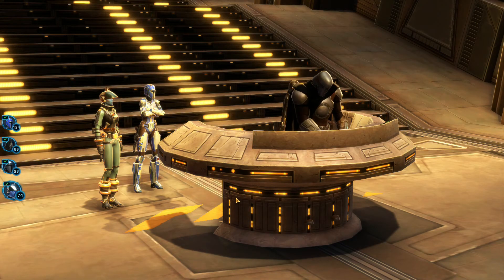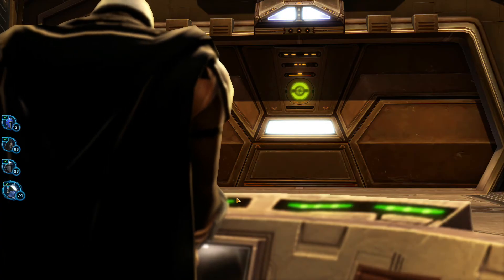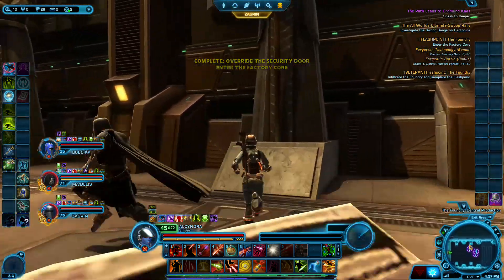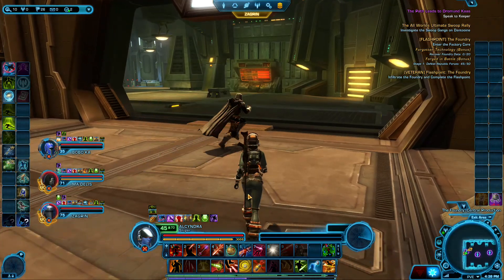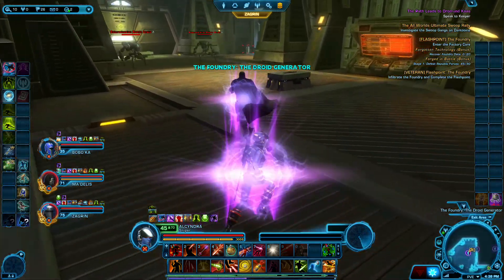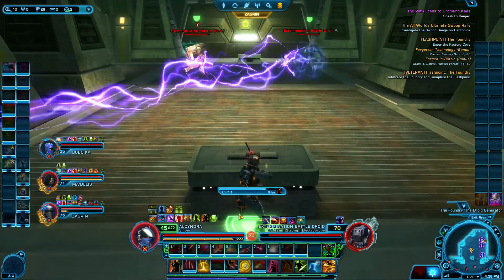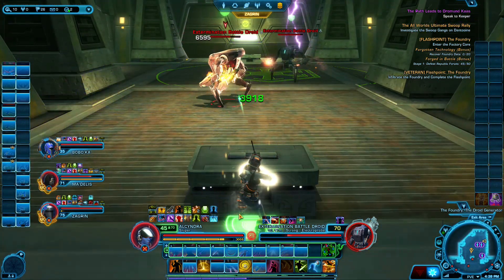I've run this Flashpoint quite a few times — I know exactly who that is, but in case you've never seen this, I'm not going to tell you who it is. Extermination units converge on intruders. Psycho-locutor and observer specialties report to tactical control. That should give you a hand, though.